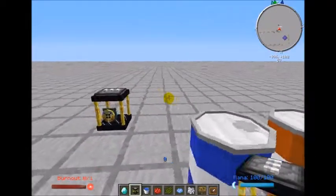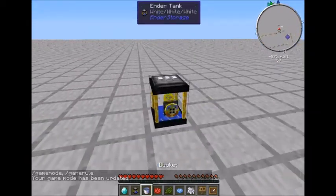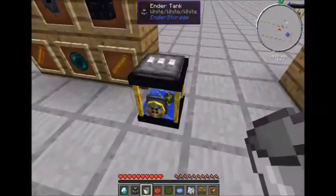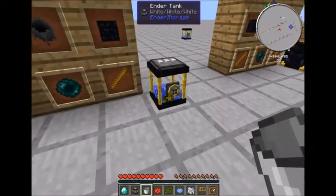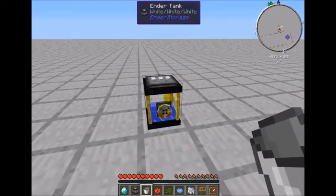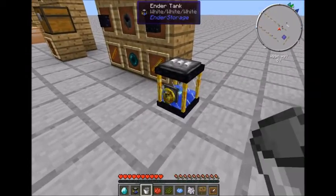I'll grab a bucket, switch back to survival, and add buckets to my ender tank — it holds up to 10 buckets. Since this is a white white white ender tank, I can come over here to another white white white ender tank and it's the same liquid — whatever I put in one is also here in the other. You can use these with pipes as well; the dial on the side controls direction — red is for output and blue is for input.